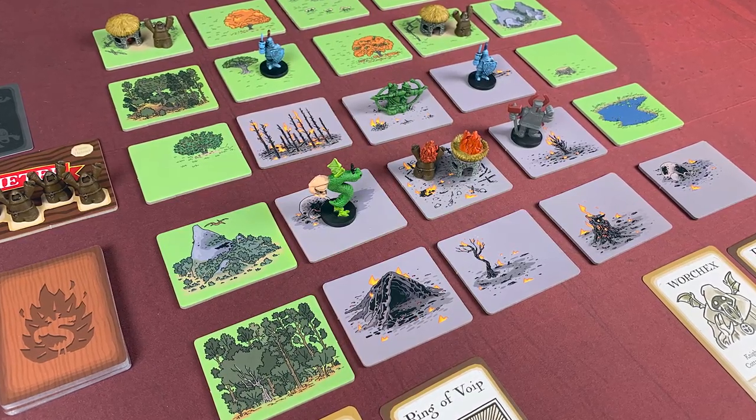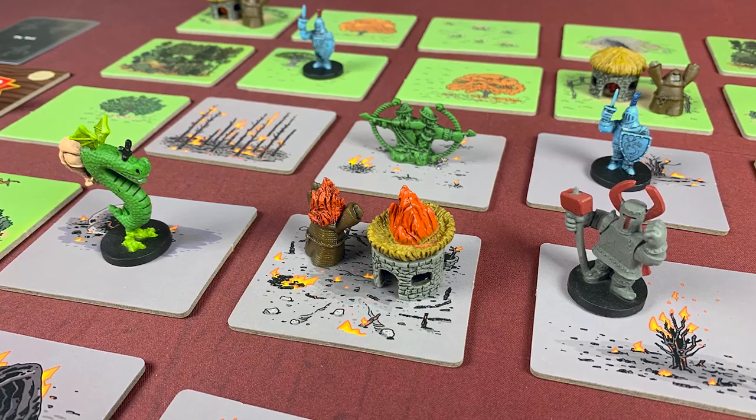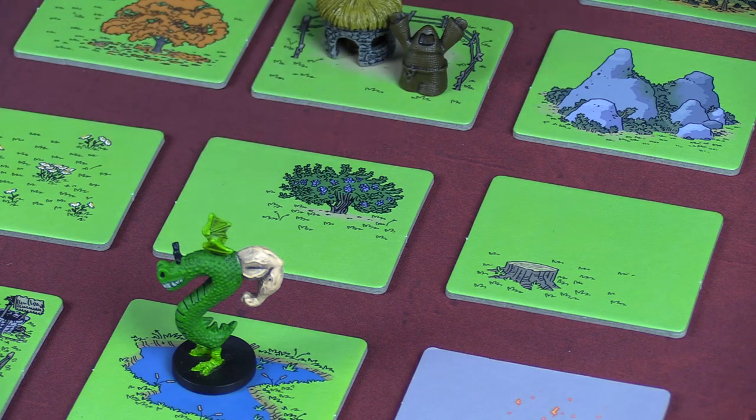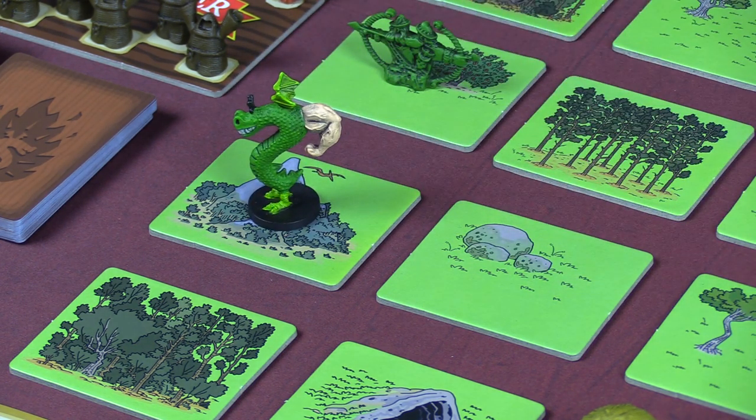Essentially, this is a territory control game — you're trying to control different territories by burning and destroying them. The opponent, which is the game, is trying to repair those things, and the knights can repair the cottages. All of this is done randomly. When the peasants and knights move, it's random where they go, where they show up, and where they deal damage to you. So there's not a whole lot of defensive strategy you can employ beyond going into the mountains to hide where you can't be damaged.